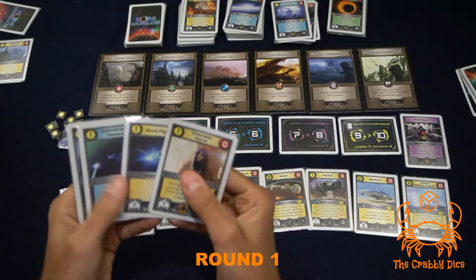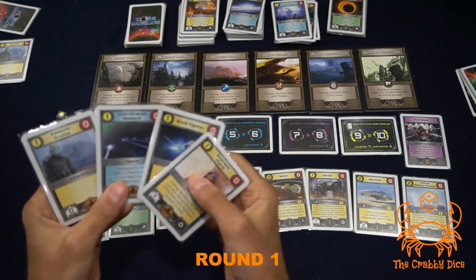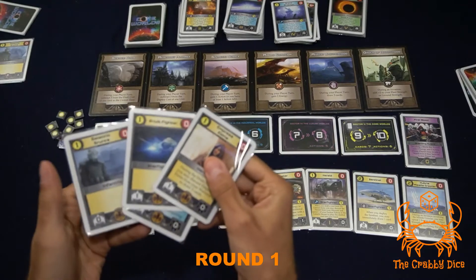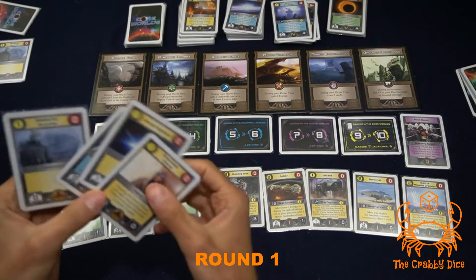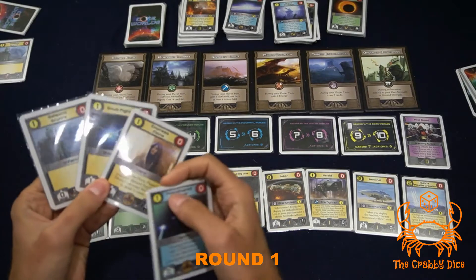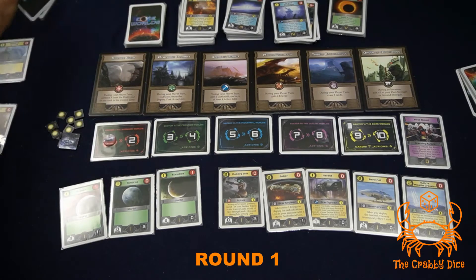Going to second player - looking at his cards, he has two fleet and one ground strength. He's going to go for this world here, spending three energy and three actions to place his units down. Now for player three - being last, you don't have to race for planets since you already know the first and second players are going to get one.